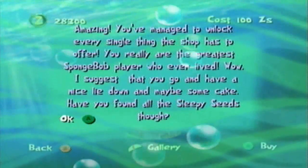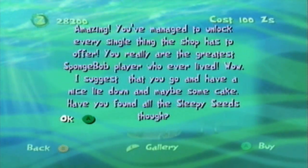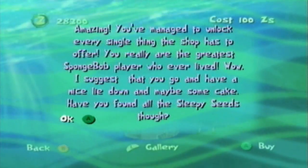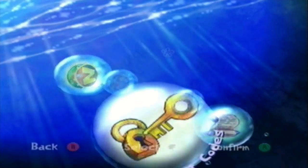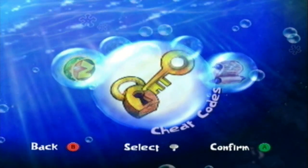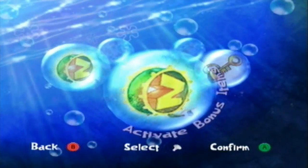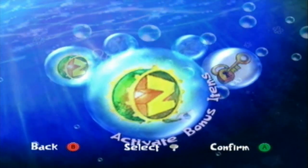The game doesn't tell you how much stuff there is to buy, but it does let you know when you've gotten everything: 'Amazing! You've managed to unlock every single thing the shop has to offer. You really are the greatest SpongeBob player who ever lived. I suggest you go have a nice lie down. Maybe some cake.' I technically haven't gotten all the sleepy Zs - there's one in It Came From Bikini Bottom I can't find. It says there's a Patrick Sleepy Seed in there, but no matter where I look I couldn't find it. If you guys know anything about it, let me know.